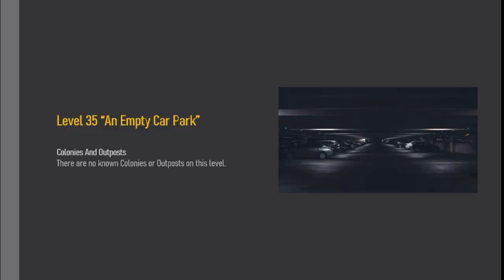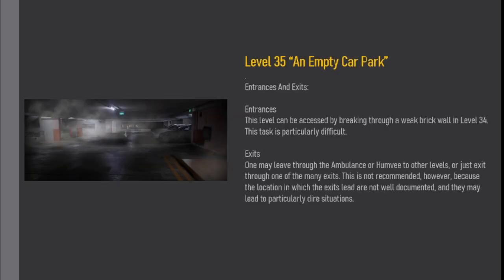Colonies and Outposts: There are no known colonies or outposts on this level. Entrances and Exits: This level can be accessed by breaking through a weak brick wall in Level 34, though this task is particularly difficult. Exits: One may leave through the ambulance or Humvee to other levels, or exit through one of the many exits. This is not recommended, however, because the locations which the exits lead to are not well documented and may lead to particularly dire situations.